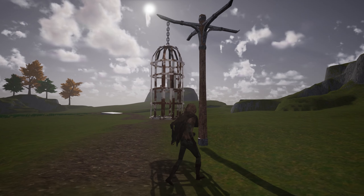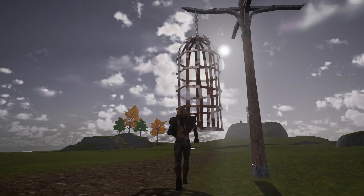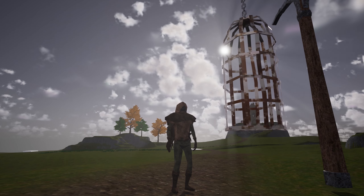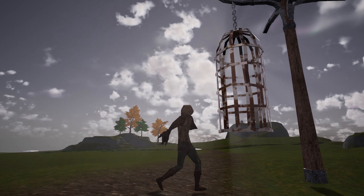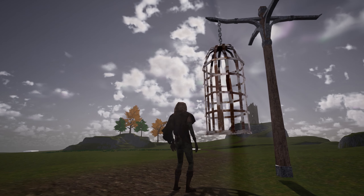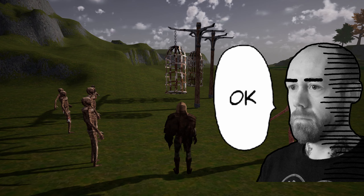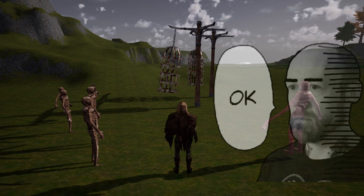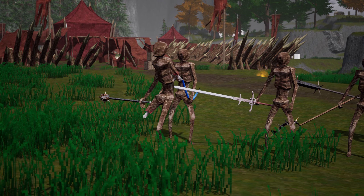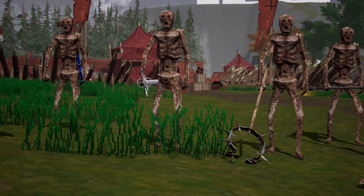I also made the cages that hang from poles have physics, so you can bump into them and make them swing. Honestly, I'm proud of how that turned out because it took longer than I want to admit. The problem was not making it work — the time-consuming part was finding the right constraints for the cages so they won't spaz out and go all over the place.